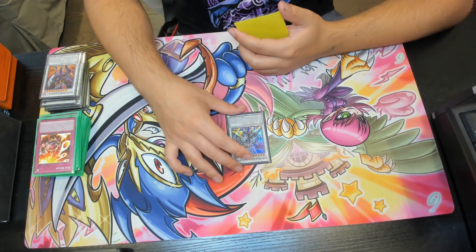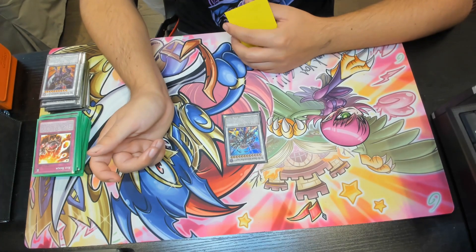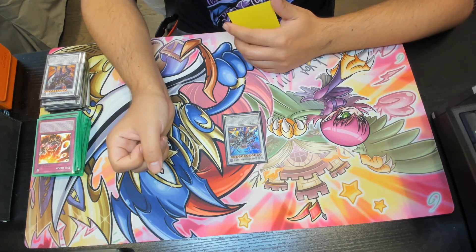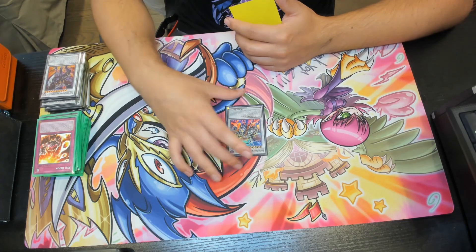Lastly for our level 12s, we have one Hot Red Dragon Archfiend King Calamity — pretty much a turn skip. When this card is synchro summoned, for the rest of this turn your opponent cannot activate cards or effects on the field, and your opponent cannot respond to this effect's activation. If this card destroys a monster by battle, inflict damage equal to that monster's original attack. If it's destroyed by an opponent's card, you can target one level 8 or lower dark dragon synchro monster in your graveyard and special summon it.